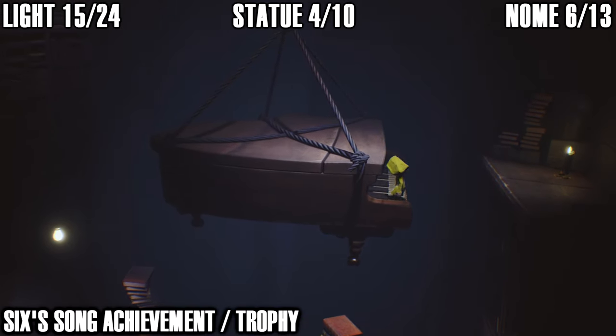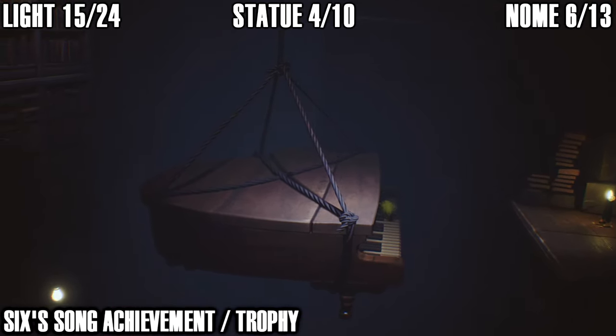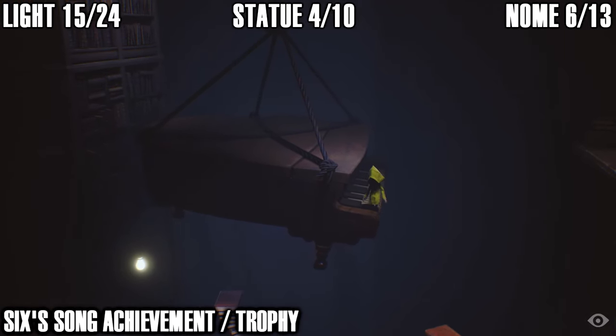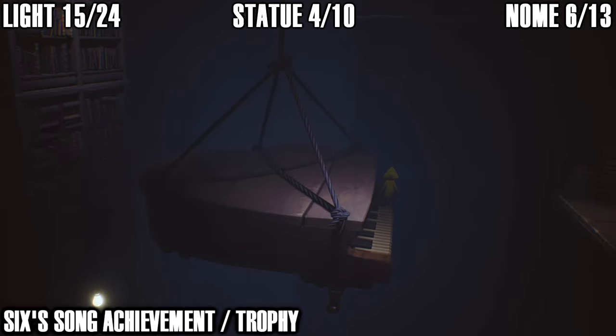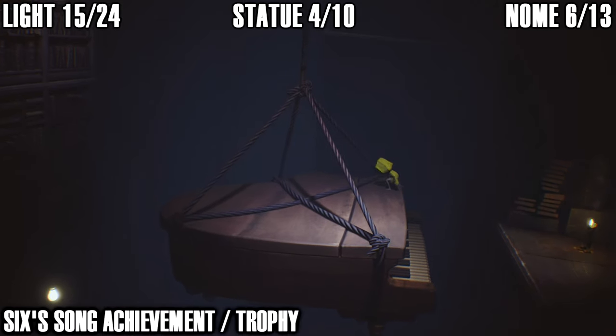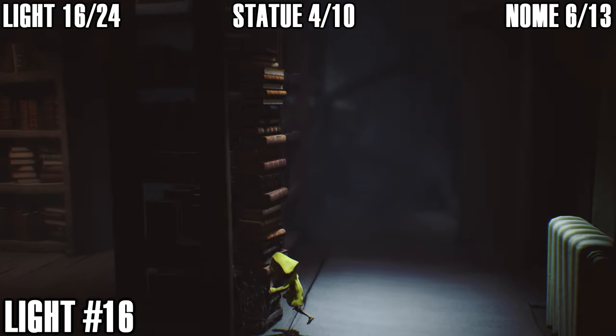Right here you can get another secret achievement: Six's Song. You need to jump on the piano keys and just run backwards and forwards on them a few times — your achievement should pop. Just keep running backwards and forwards and that should pop for you.